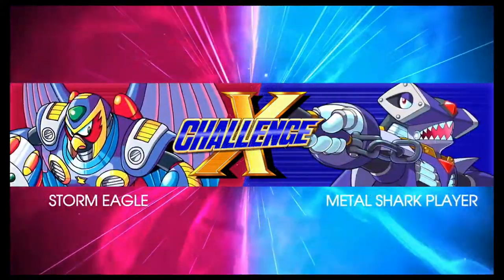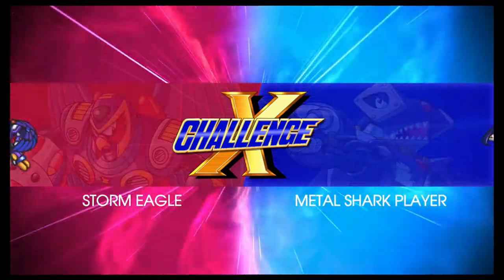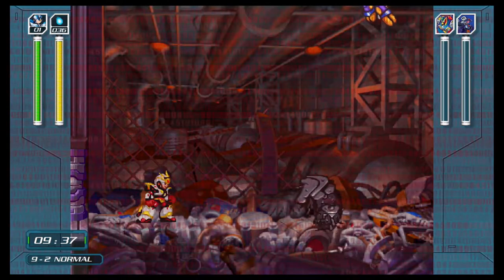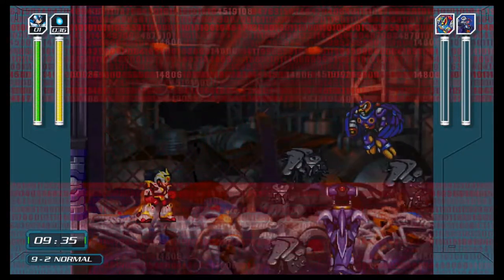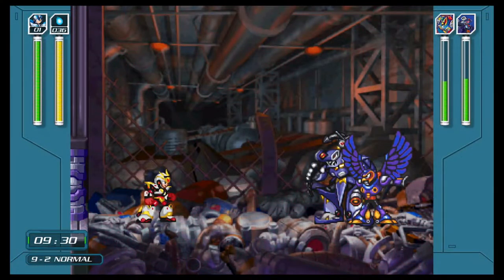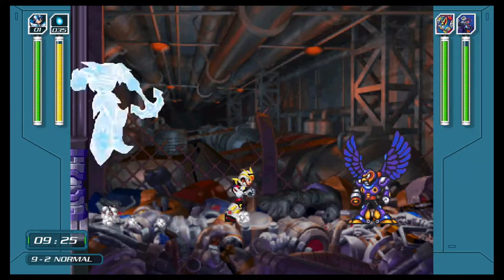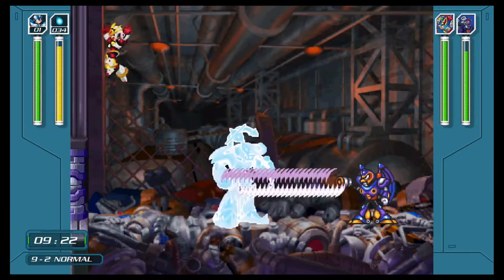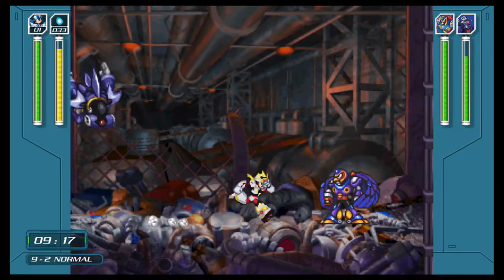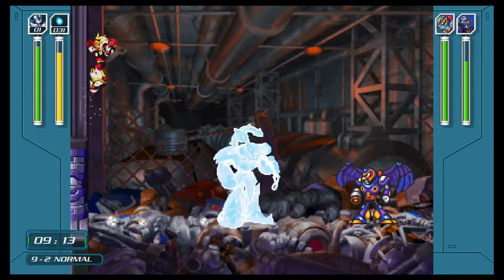9-2: Storm Eagle and Metal Shark Player. We're going to be using the Meteor Rain, but if you are playing Legacy Collection 2 — which in this particular video I am — you need to be very mindful of the fact that Dynamo's weakness is the same as Metal Shark Player's, which is the Meteor Rain. The important part is don't use up more of the energy than you have to. We're going against tip number 6, which usually helps regarding going with the charged weakness, and we are trying to conserve as much energy as possible.